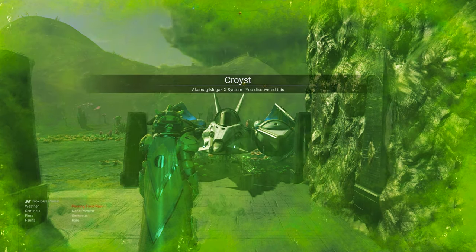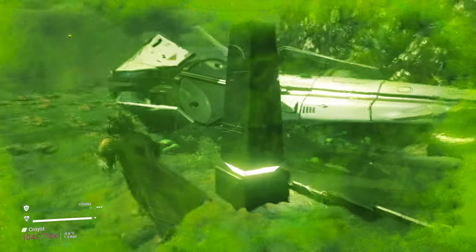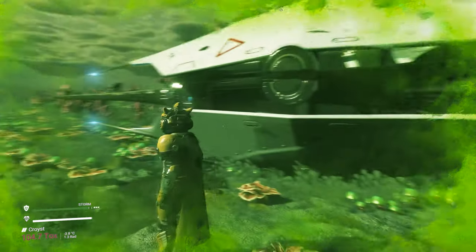After arriving at the planet, you should be able to see a base marker or a save beacon. That's the location you need to go to. Enter your ship now and fly towards it.